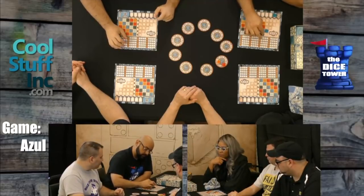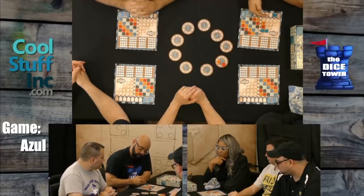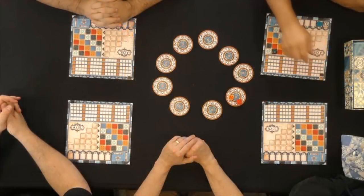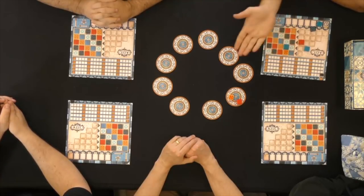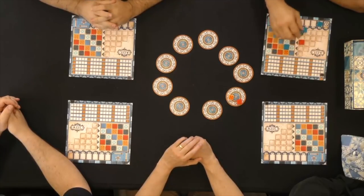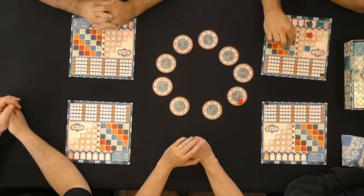At the end of the round — meaning all tiles are taken including everything on the floor — any line that is completely filled: you take one tile from it and move it over to the matching spot on the wall, and you score it. You do that from top to bottom. If a placed tile is by itself with nothing around it, you get one victory point. If it's next to at least something, you count every tile it touches in the column and the row.